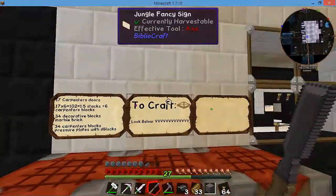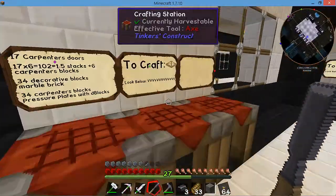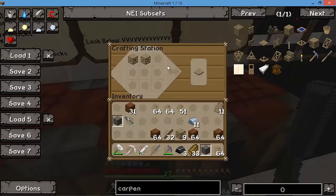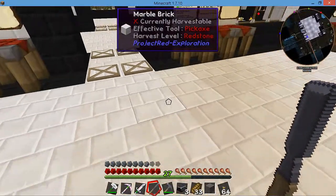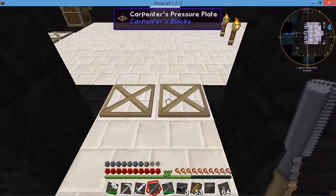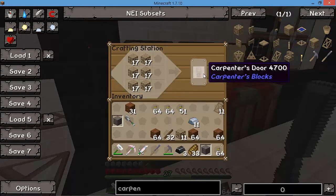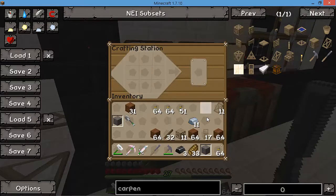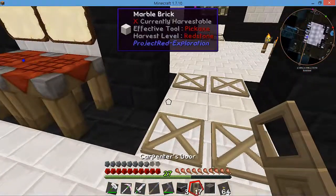One other recipe is the pressure plate — just two Carpenter's blocks will get you Carpenter's pressure plates. You've seen that I've already placed some down. One thing we're also going to need are the Carpenter's doors, which is six Carpenter's blocks together. I need a total of 17 to cover up all my entryways in my house.